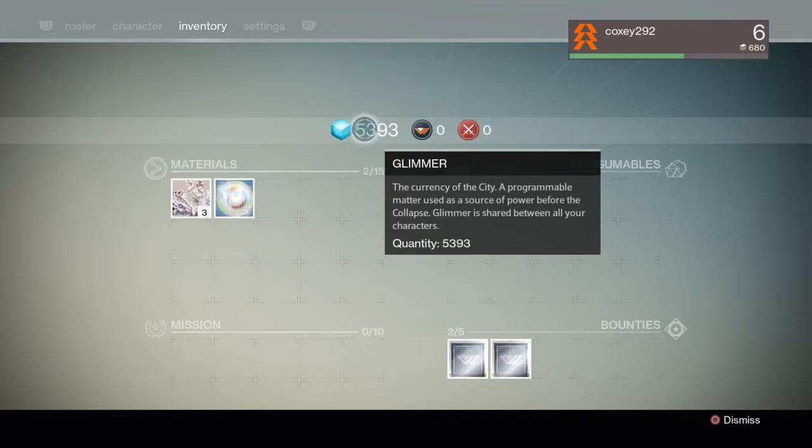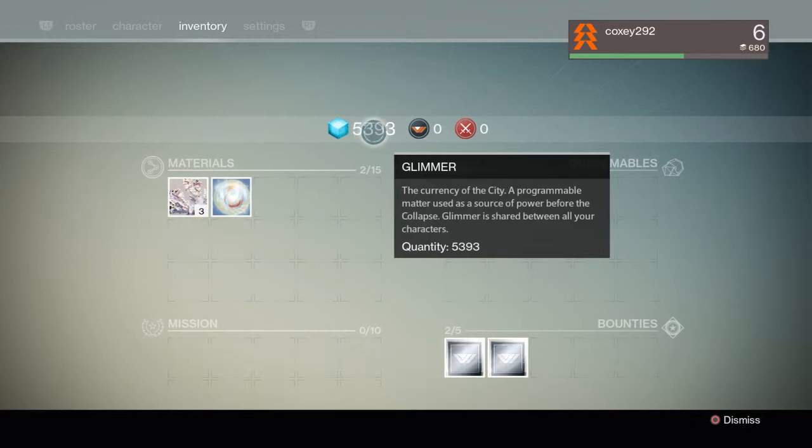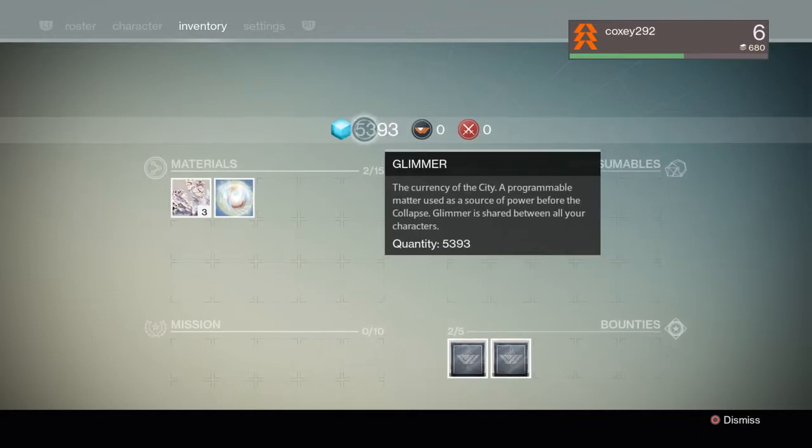Glimmer is actually shared between all your characters, which surprised me when I started the second character and had 4,000 glimmer. You can effectively farm a character and have tons of glimmer for another. My Titan has a bunch of high-level items I didn't have to pay for, so I have plenty of glimmer left over.